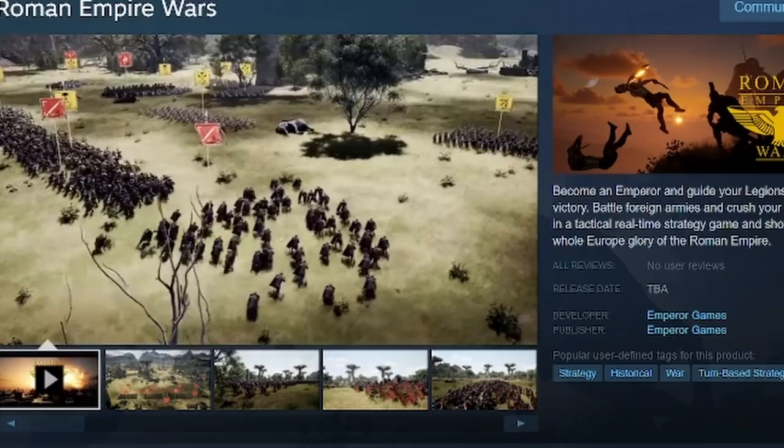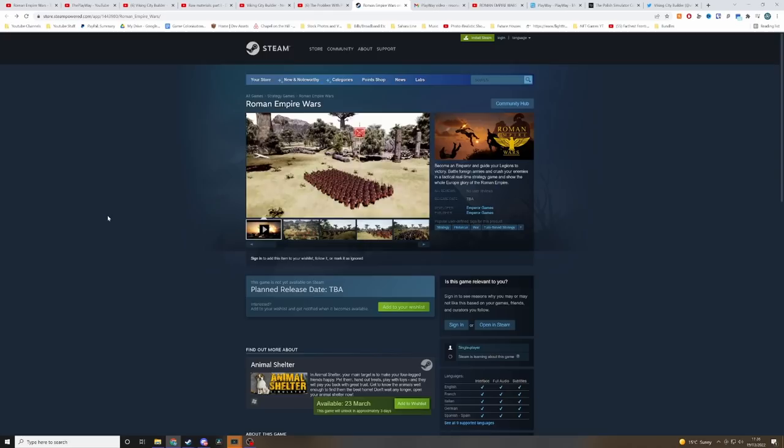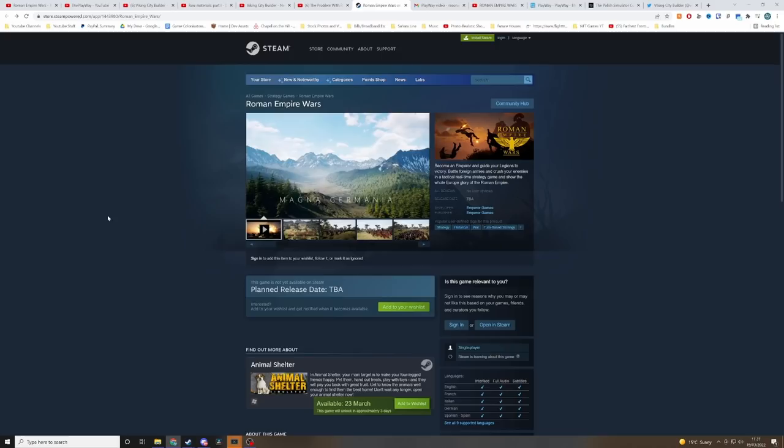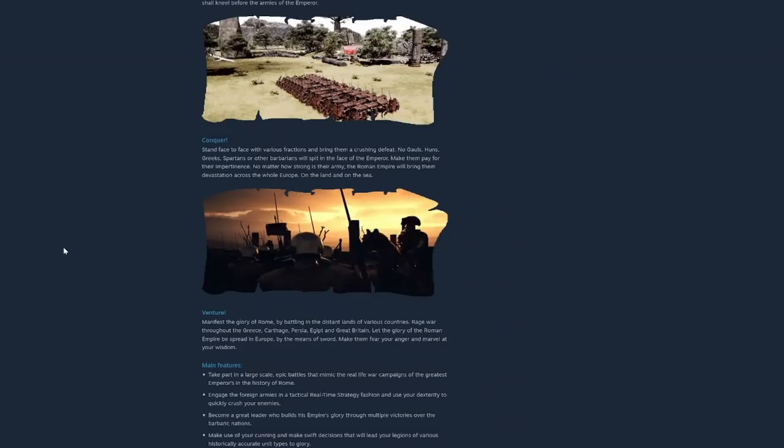It just worries me that a similar thing is happening with Roman Empire Wars. It's almost like a stage play showing off these screenshots, but no proof that this development is coming in the way that they at least say. I know that the business model for Playway is almost a big titan of a publishing company — I've heard from developers within them that they actually give them a lot of creative freedom. However, I feel like the communication is still dishonest. Trying to get people to wishlist games without giving anything back except pre-rendered screenshots and weird-looking 'gameplay.'